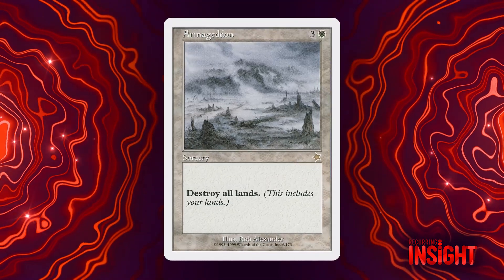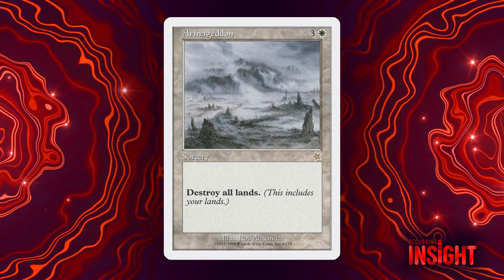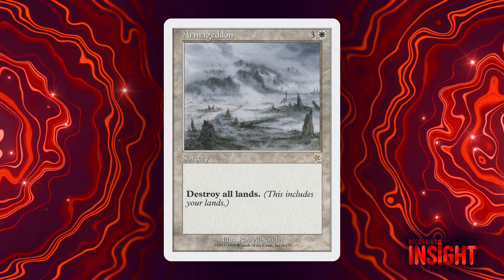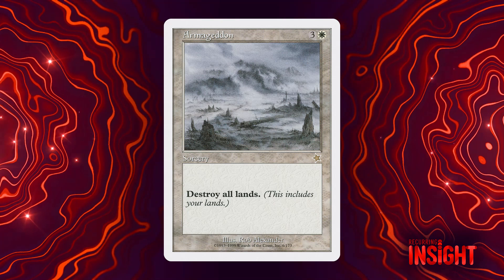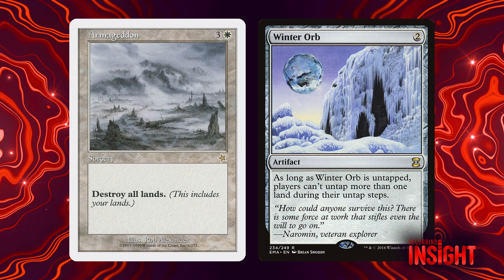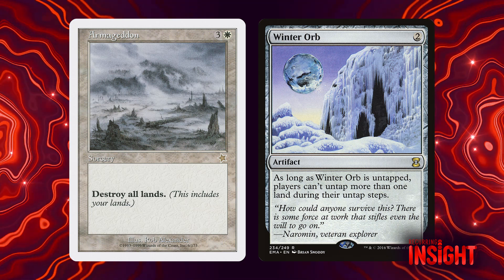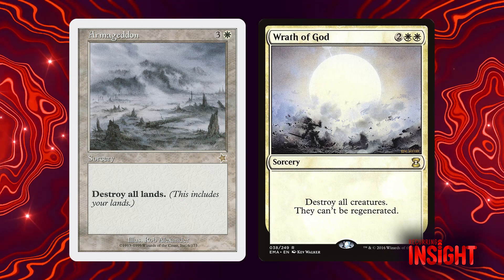I think Armageddon suffers from a couple of problems besides just the rate. I think symmetrical designs are broadly more interesting when you have to play them and then play the game out with them in play, rather than just picking a moment in time when it's optimized for your circumstances. A design like Winter Orb, though problematic in different ways, at least has the experience of casting it and then playing the remainder of the game with both players under that symmetrical circumstance. Armageddon and Wrath of God are much more of a snapshot moment, so breaking the symmetry is a little bit less challenging.